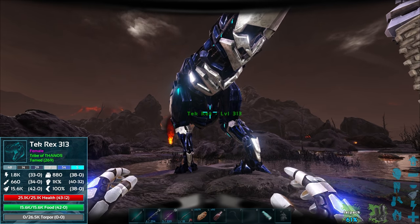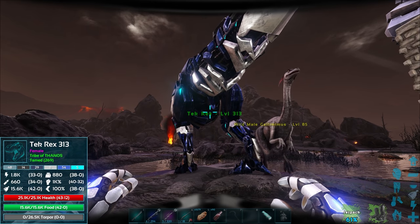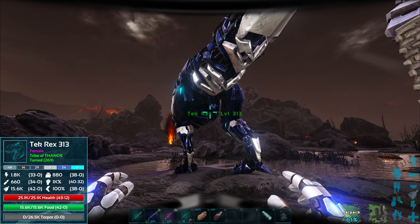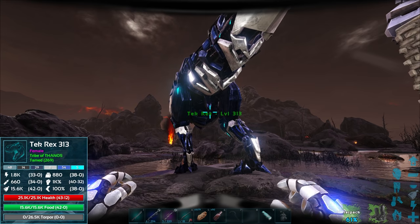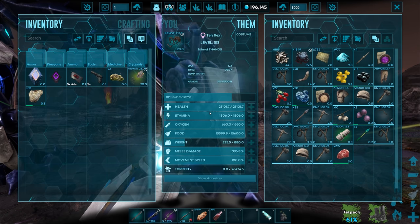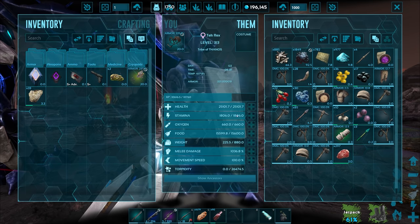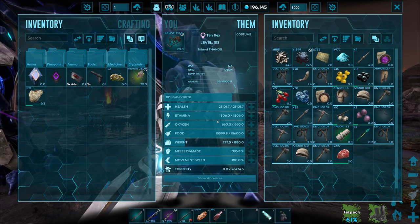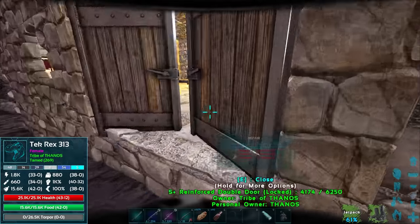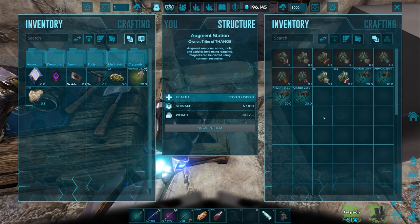We're up to level 313 right there — 32 levels put on melee damage and 12 levels put on health. His health baseline is amazing; I got up to 25,000 health with only 12 levels. I think he had like 8,000 something beforehand. I just got done spamming food into his inventory to make sure he actually gets up to full health at 25,000 right there.